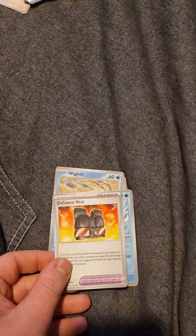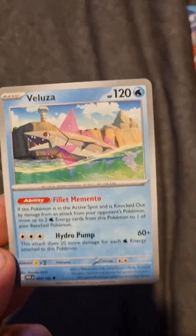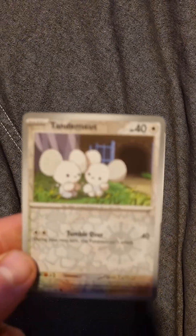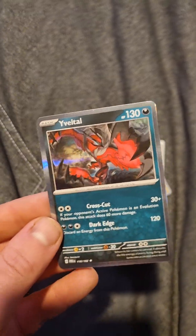Vanillux, Defiance Vest - nice, damage taken. We got Valooza, that's cool. We have a Tandermouse reverse, we got a Porygon 2, and we got a Year Battle.